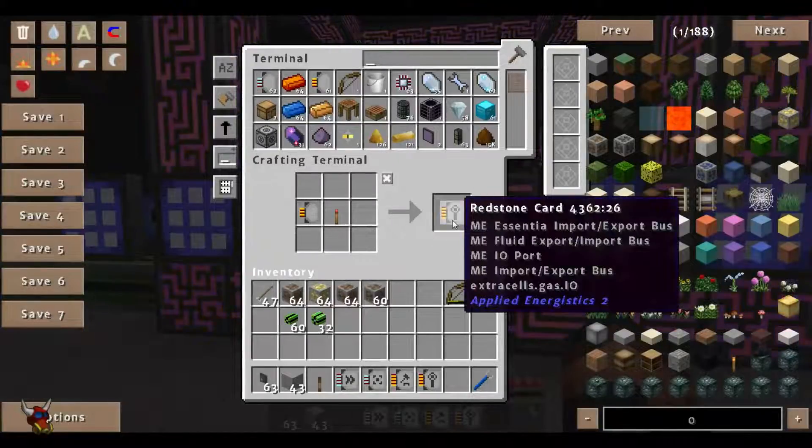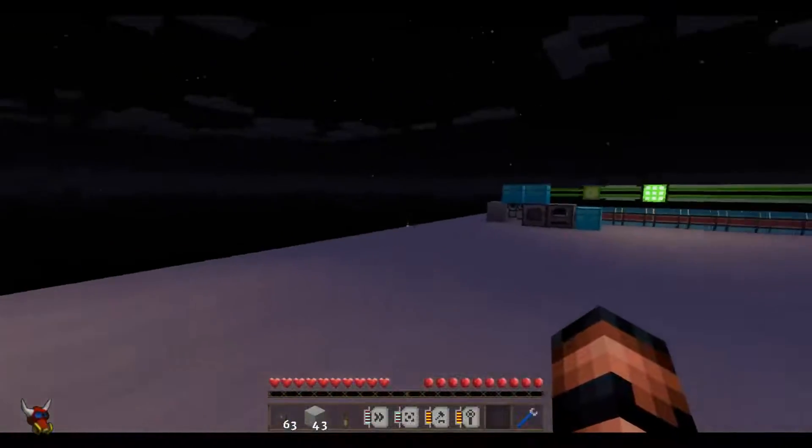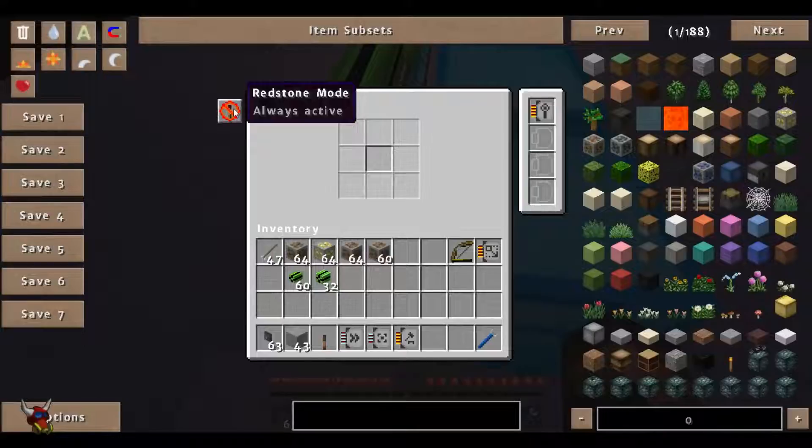This next one is actually going to be our redstone card. This will give you the ability to actually shut off that export bus. Let's put this in here. You're going to notice there's actually another set of modes for this one: always active, so this is always on; you can switch to active without signal, with signal, or activate once for pulse. A lot of times I'll have this set to activate once per pulse. We do some ComputerCraft stuff, and this becomes handy because you can actually pulse those from those computers. It will dump one item for every pulse, or if you pulse it multiple times, it'll just keep dumping items.